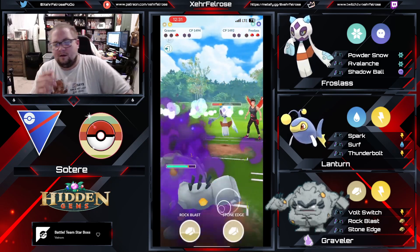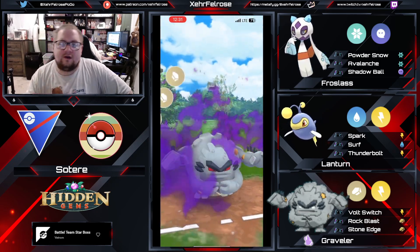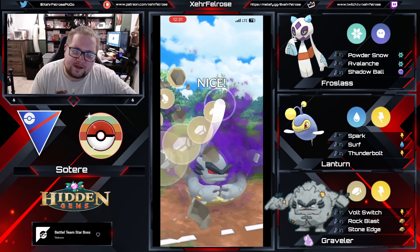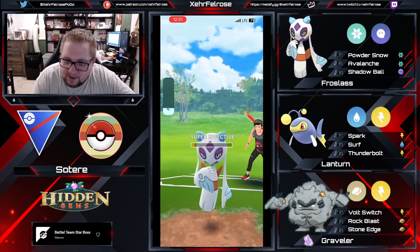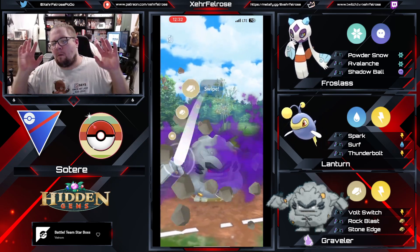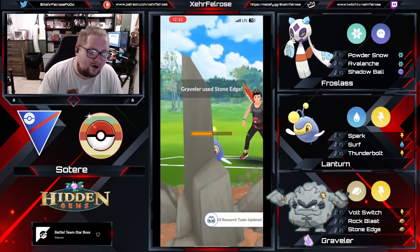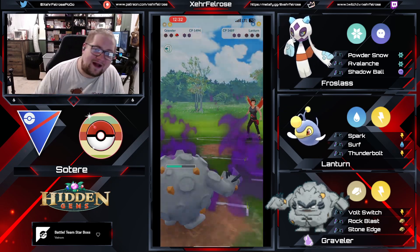The opponent swaps in a Frost Slash, and Sotiti undercharges it. Rock Blast is gonna come through, and because the opponent has no energy, Stone Edge is gonna go. Is this gonna be enough to take out a Lantern? You bet it is! That's gonna take out Lantern, and that's a good game. Well played.